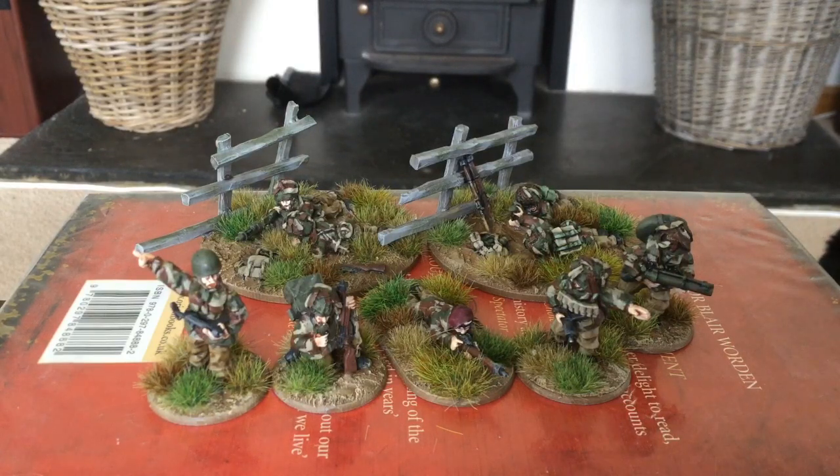I've also seen some good scenic bits they do, because Chain of Command uses jump off points. I haven't played a game yet but the general idea is there's a patrol phase where you set up where your troops can deploy from, and you use markers for that. First Corps do some really good parachute scenic items — basically an open parachute where a bloke's just landed.